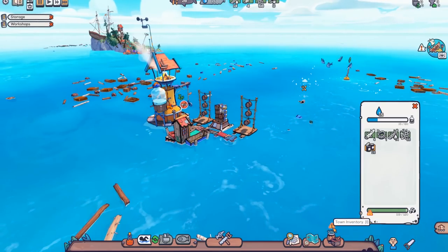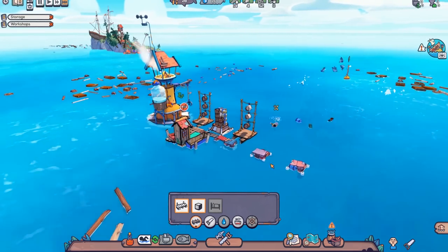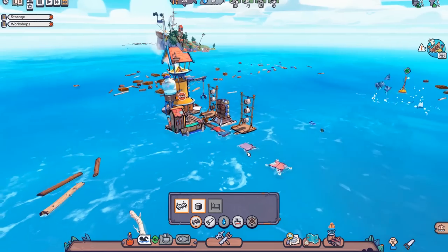We have a little exclamation point above this, meaning we're approaching the general capacity limit — they won't be able to store a whole bunch of stuff. One way to reduce this quickly is to look at your resources and see what's really high. If you have extra plastic, just go ahead and make extra walkways because you're going to need them anyway. Let's add some walkways — that'll give our idle villagers something to do as well.